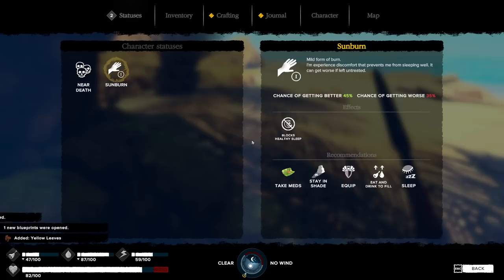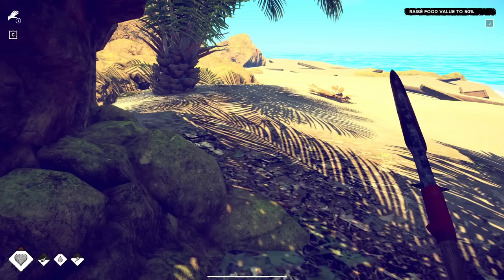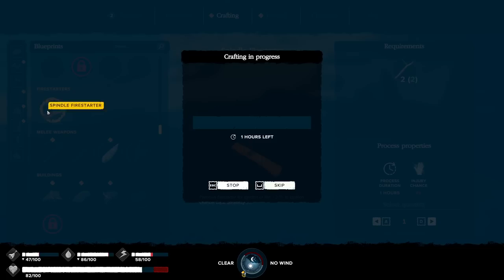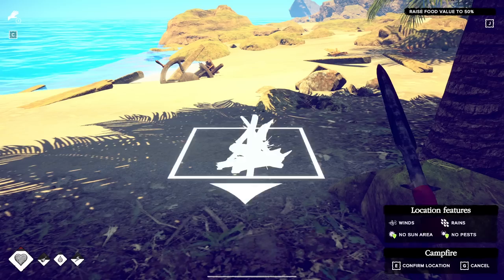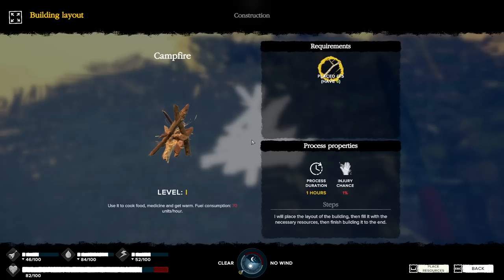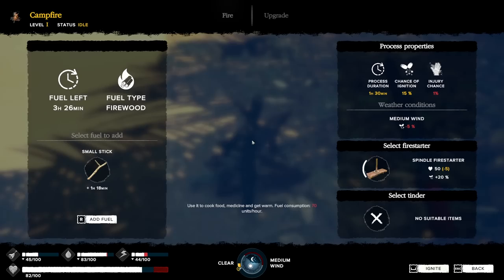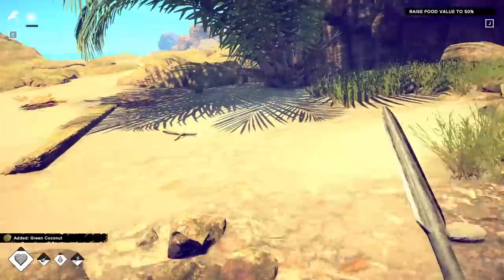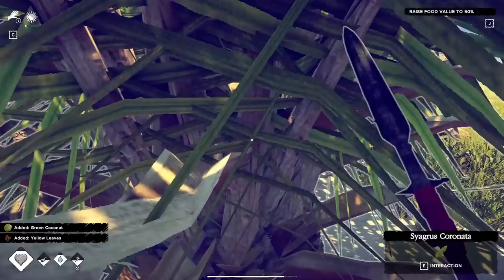We're going to come back down here and get in the shade. The sunburn gets better over time on its own and you can use bandages and stuff. Sunburn: chance of getting better 45, getting worse 35 — those are the things you can do for it. Now that we've got supplies, we're going to craft a spindle fire starter — which is why you don't need flint and steel — and then make a campfire. Put it right there, place everything in there. There's a chance you can get hurt doing this but what are you going to do.